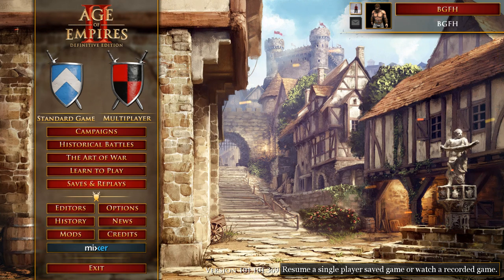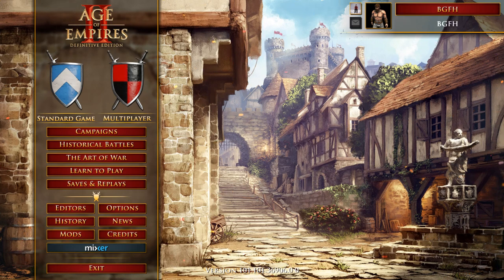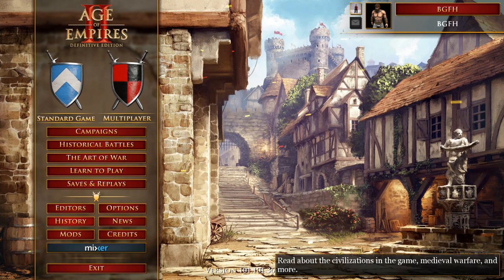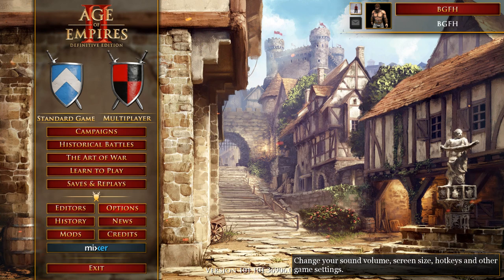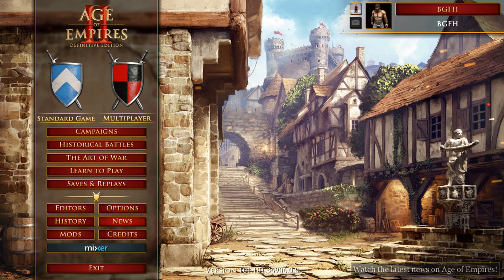Those are your main menu options, and then you have a few sub-options — a two-by-three grid of additional things. Editors: 'Create your own scenarios and campaigns.' History: 'Read about the civilizations in the game, medieval warfare, and more.' I'm curious if those speak too — maybe we'll check in a minute. Mods: 'Install or manage mods.' News. Options: 'Change your sound volume, screen size...' And other game news: 'Watch the latest news on Age of Empires.' Credits: 'Display the game credits.' Mixer. Exit: 'Click to exit the game.' There is our main menu system.